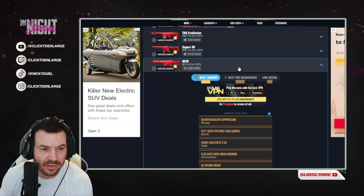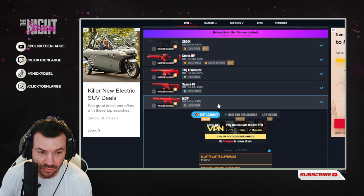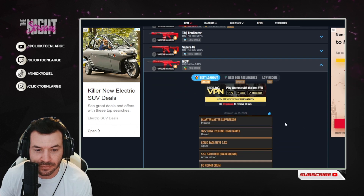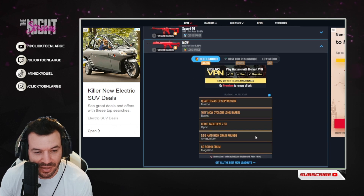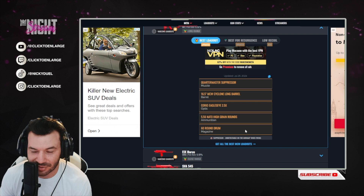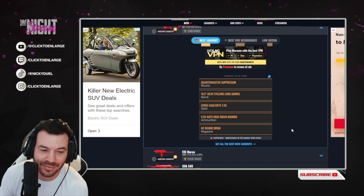So we have number five: the MCW, good for long range. What do you know — Quartermaster Suppressor. For the barrel, 16.5 MCW Cyclone Long Barrel; optic, Corio Eagle Eye 2.5X; ammunition, 5.56 NATO High Grain rounds; and the magazine is a 60-round drum. This one sounds like a lot of fun.